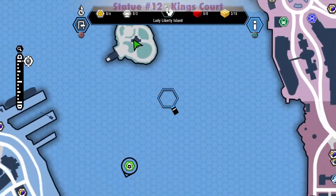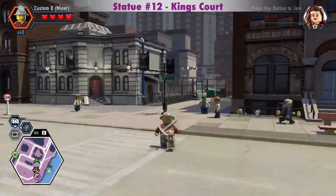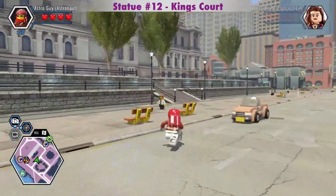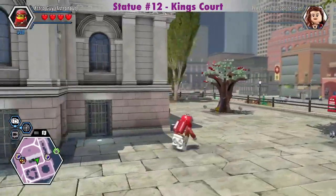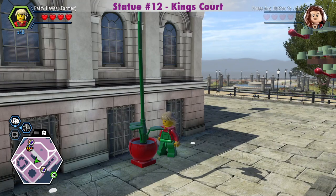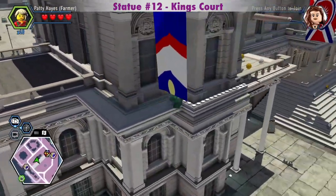Trying to select the train station under this disguise booth is the worst. This is just for the dynamite vending machine. Now I'm going to get the King's Court silver statue and the Ezra Baxter character token. This part's really scary — I almost fell off there.